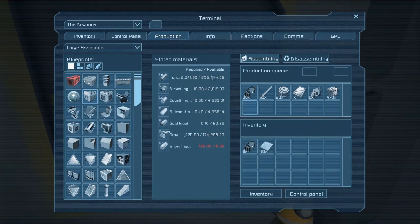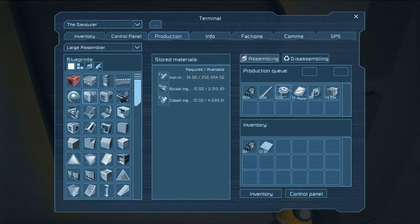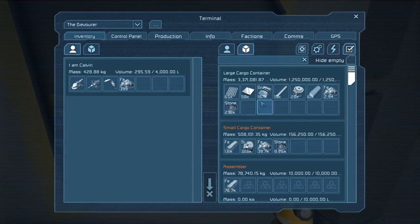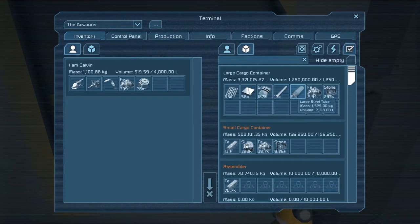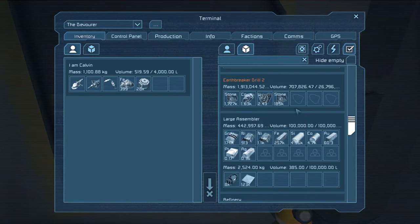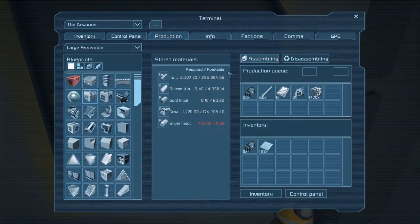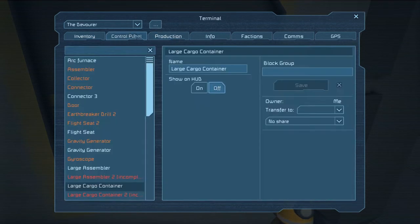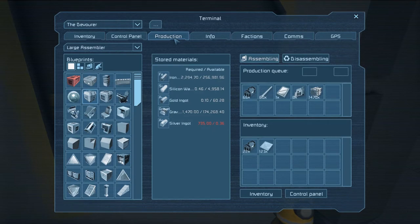Oh, except this is off — that would probably help if I had that on. Let's see, you got motors, small steel tubes. Hmm. Motors, small steel tubes — no, we don't have those. We might. Nope. So we have to make all that. Yeah, let's go to the largest space assembler and put that in.